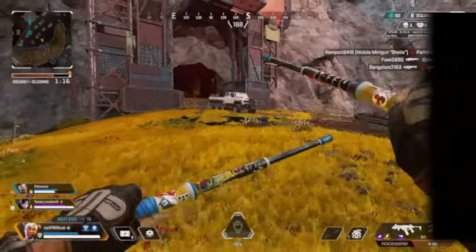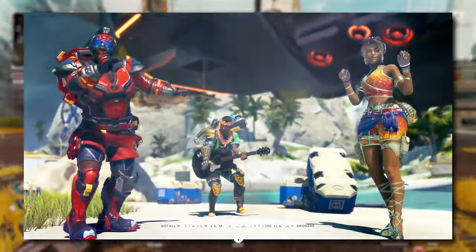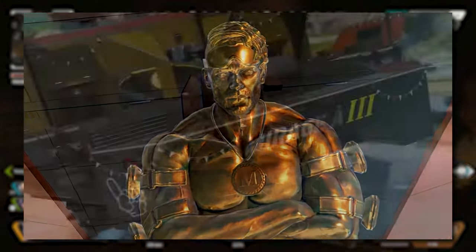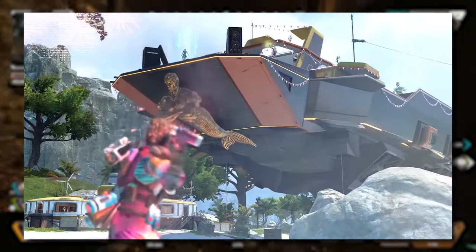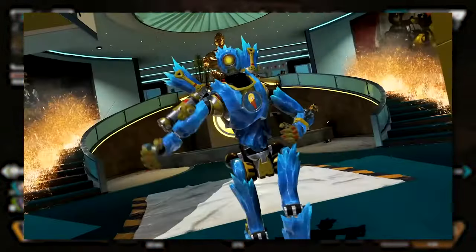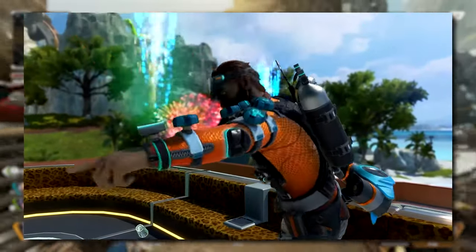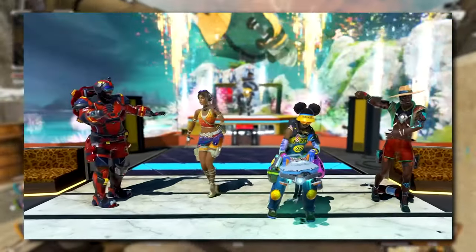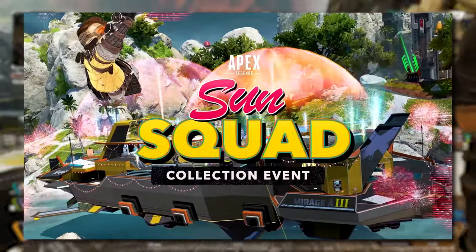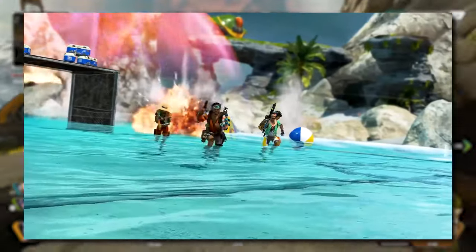There are also some changes coming in the patch notes: the EVA-8 is entering the replicator alongside the 30-30 Repeater, and the Longbow DMR and Volt SMG are returning to the floor. Expect a very heavy energy meta in this upcoming update. We also have — what did you guess — a buff to Ash. Her Arc Snare cooldown has been decreased from 25 to 20 seconds, her travel speed increased from 700 to 1200, and the tether activation delay and snare grow time effect decreased by about 50 percent. The Arc Snare will now more reliably hit intended targets, so look for Ash to be getting a little bit more love on the battlefield.